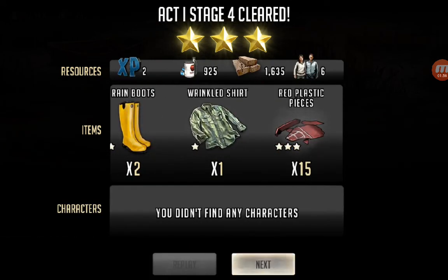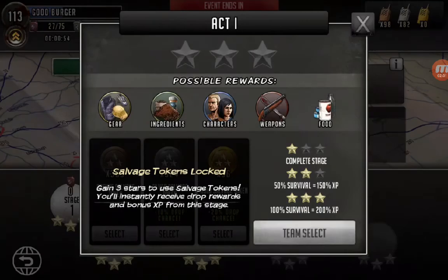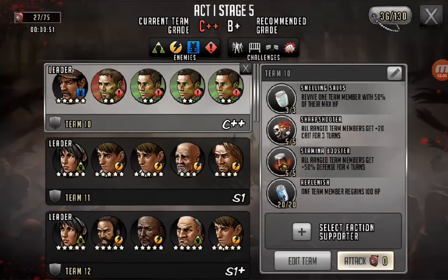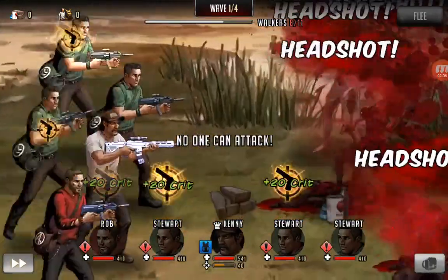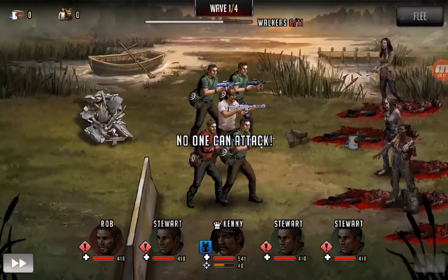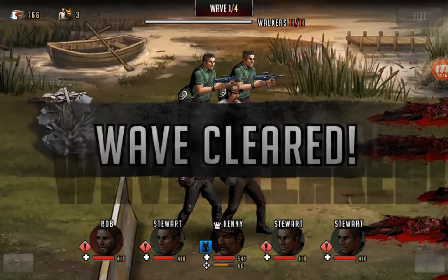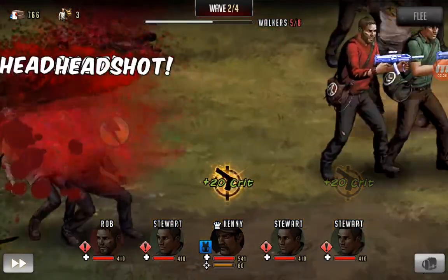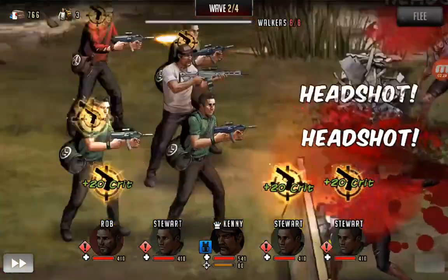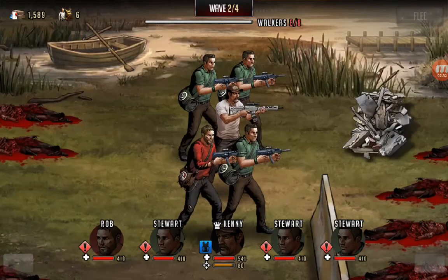These earlier stages only have three waves, these later ones have four waves, but it doesn't matter if you have a crit leader like Kenny, Museum Jesus, the blue Shane, or four-star Kelly — she's good for alerts and these trainers are actually alerts, so that works out.